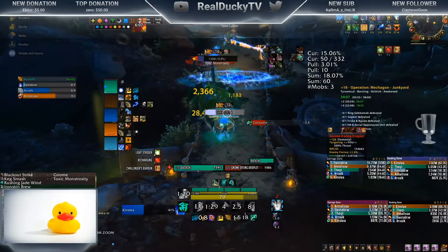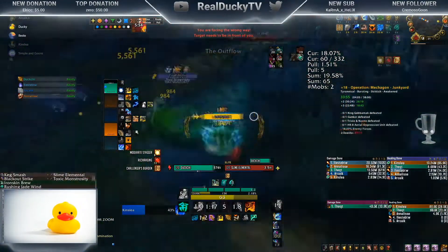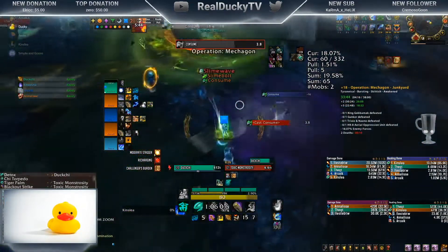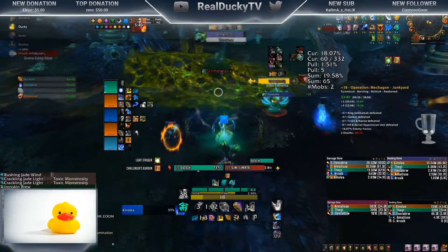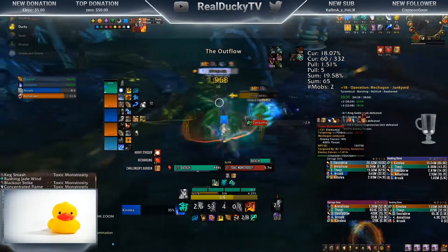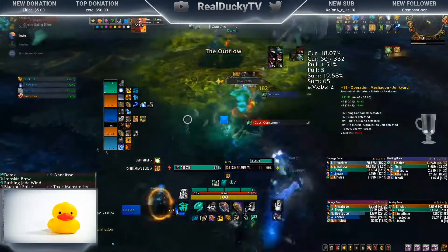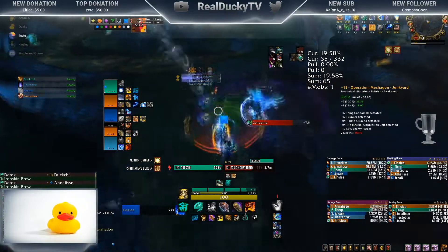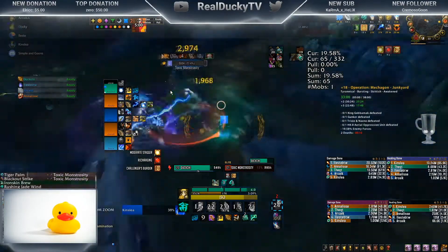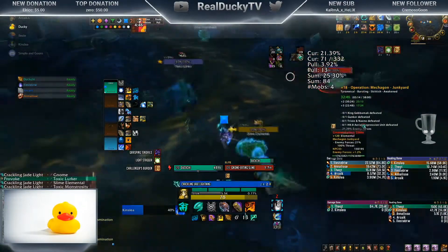The biggest thing about this pack is handling the Toxic Monstrosity correctly and not getting hit by Consume. If you run a prot warrior, you can Spell Reflect that Consume — pay attention to that. I like to pull just these two enemies because the slime elementals can be really painful. You may notice I try to actively pull around combustion — I have a combustion tracker and when it's at about a quarter duration left, I know I need to be pulling something or we're wasting his cooldowns.